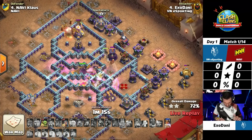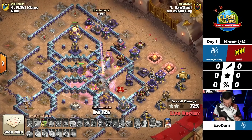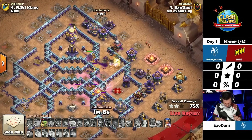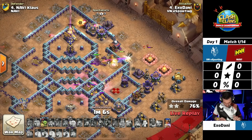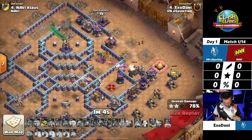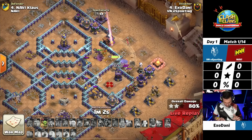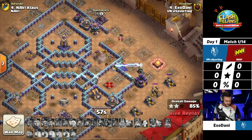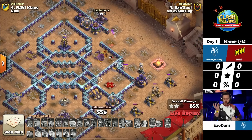He still has a couple of troops at the top side, and the monolith shoots pretty slowly at single targets. It's very unfortunate that the queen went down, because all those targets down there — the multi-inferno and the scatter — were targets she was supposed to get. But with the Royal Champion ability still in hand, Danny still has a chance. However, he finds the skeleton trap and this is getting closer and closer.